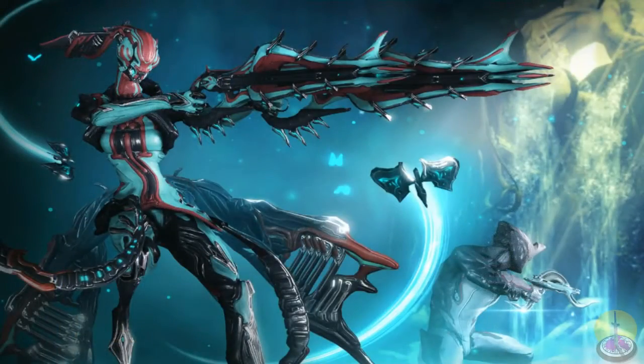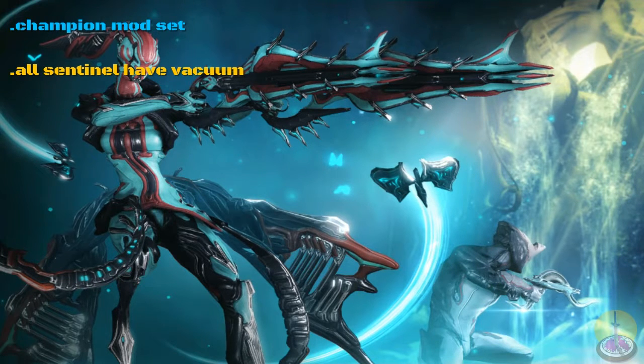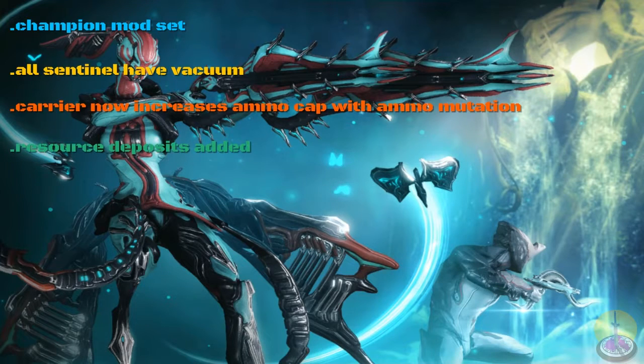Now onto stuff I don't have footage for. Continuing on with additions, we also have the Champion mod set. We don't have immediate access to this on consoles — this will be an event coming up very shortly. We should see it in our activity feed. I believe it starts on the 17th, so yes, it has a bunch of mods, some weapon-specific mods, etc. Also, all Sentinels now have a vacuum preset. And to change things about Carrier — as in everyone uses him — his special abilities now increase your ammo cap and ammo mutation. So Carrier's no longer just a vacuum. You guys have probably seen those resource rocks all around, but resource now appears in clumps as well as everywhere else.